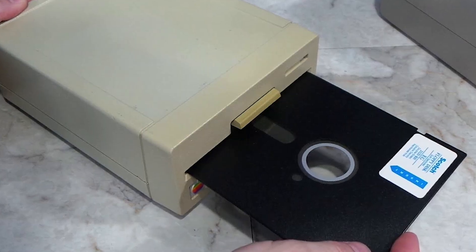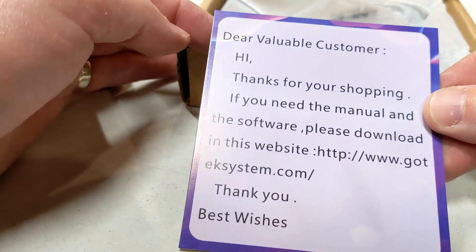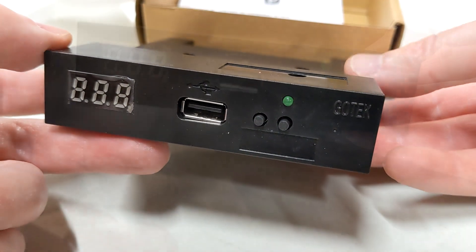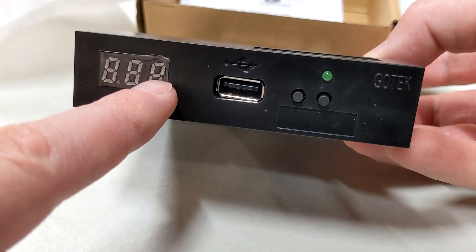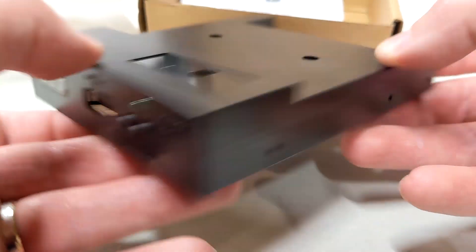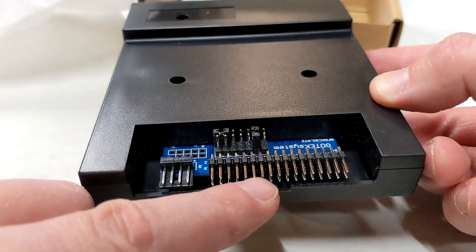Normally to do this you would need a floppy drive. However, since it's now the future, we can use this bad boy. We'll be using these buttons to navigate through a USB stick, and that USB stick will have a number of different virtual floppy disks on it. This display over here will tell us which floppy disk we're accessing. If we take a look at the back, you can see it uses just the standard floppy cables, so we should be able to just plug this in and start using it.